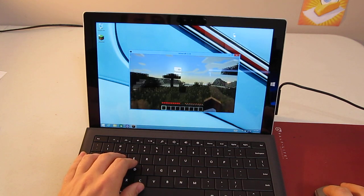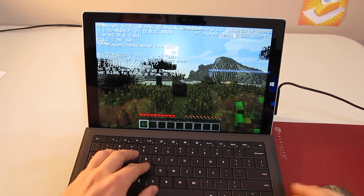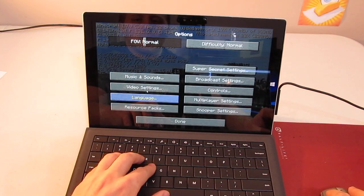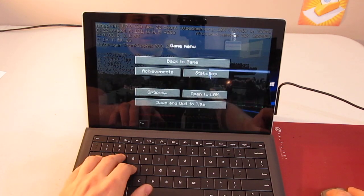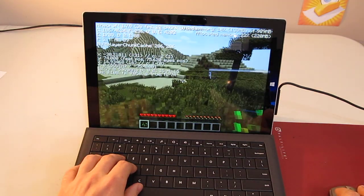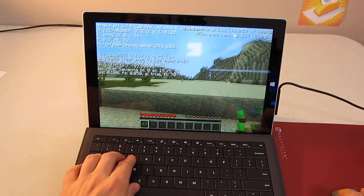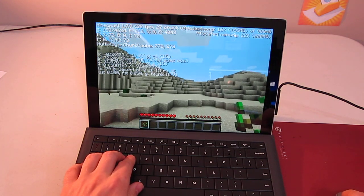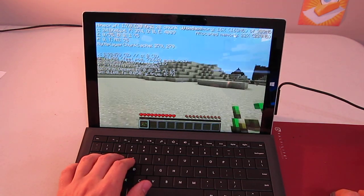And here we are. I'm going to change this into full screen mode and then I'm going to turn on the frame rate. We're just going to invert the mouse because otherwise I won't be able to move very easily. As you can see, this is a very constant 30 frames per second.